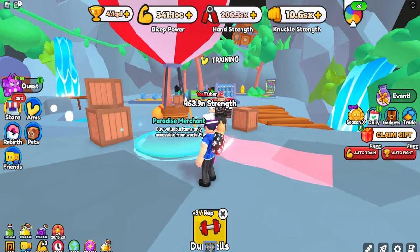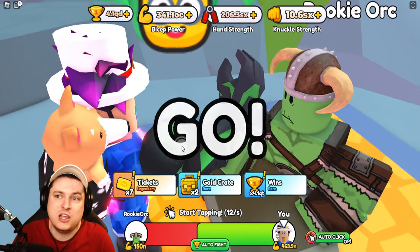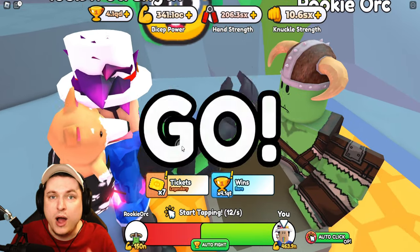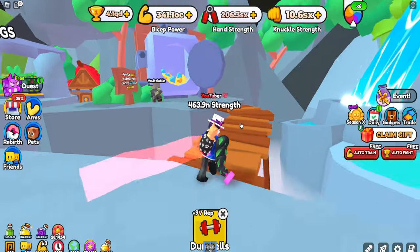You can also use it inside the paradise merchant. It's super simple — defeat the boss. For me the fastest is sadly the orc rookie, so go for the one you can do the fastest because it is based on how many defeats you can do per hour. You can get up to eight gold per hour maximum, which is still very good.